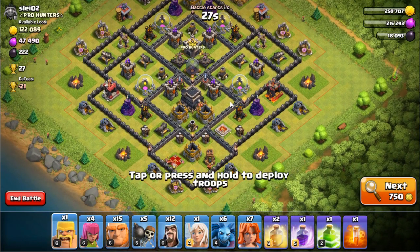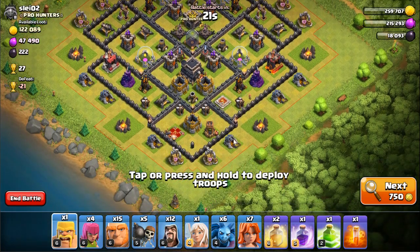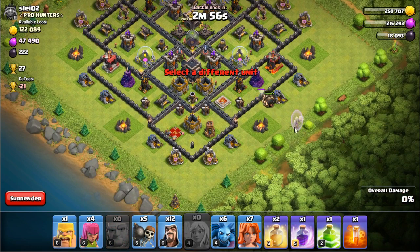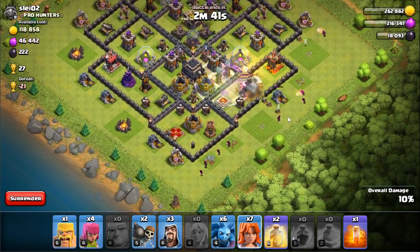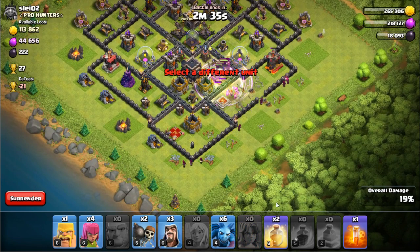I'm going to attack this base because I don't want to be searching all day. I'll put my jump spell here hoping they go in one quadrant. Giants go in, healer right behind them, wall breakers in there - start the funnel. I get a nice wide funnel; I don't want to take any chances of my troops walking around. Rage spell and jump spell placed.